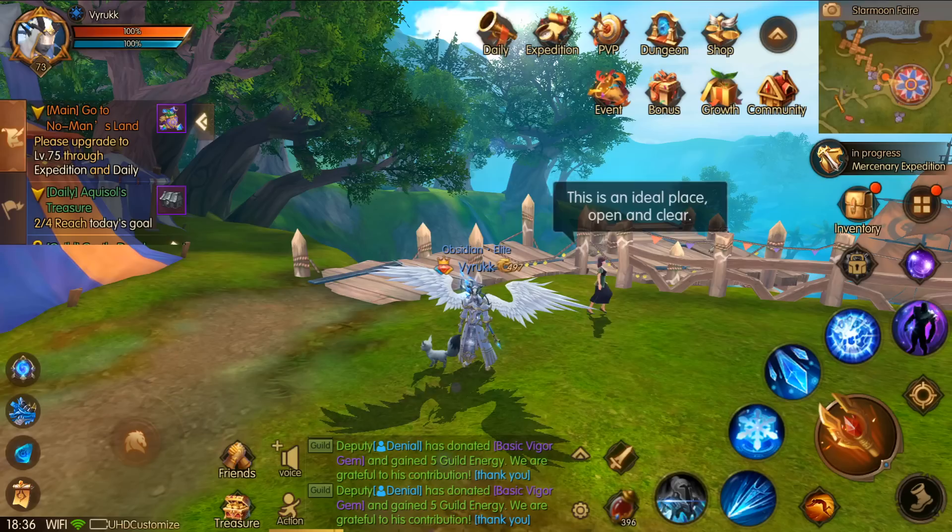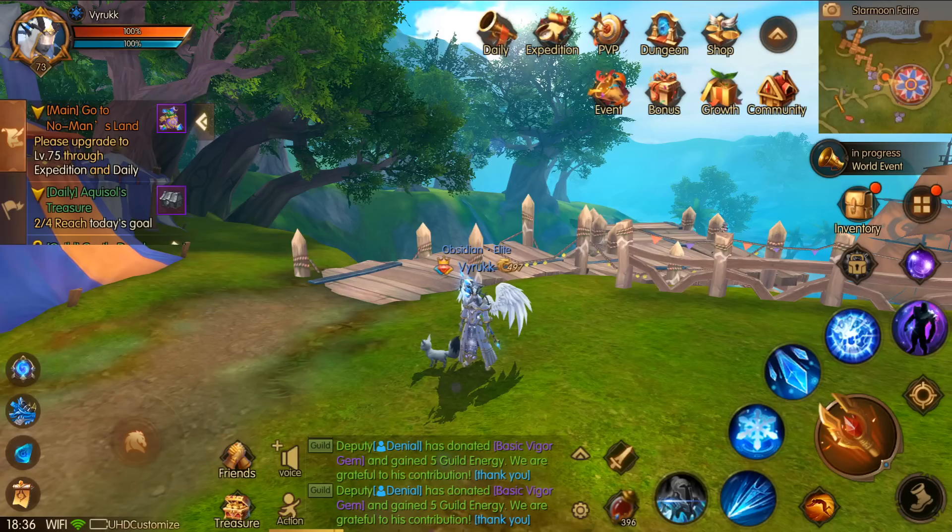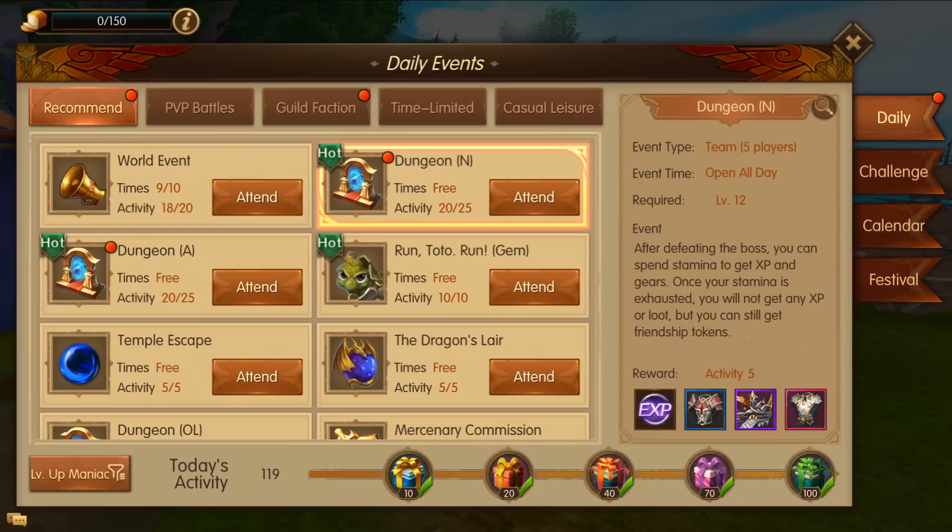The way that you get your level to 73 is first go into the upper left hand corner and you'll see the main quest tab. You want to just do all of the main quests that you can. It took me about 20 minutes to get through the entirety of the new main quest line, and that should get you to around level 72.